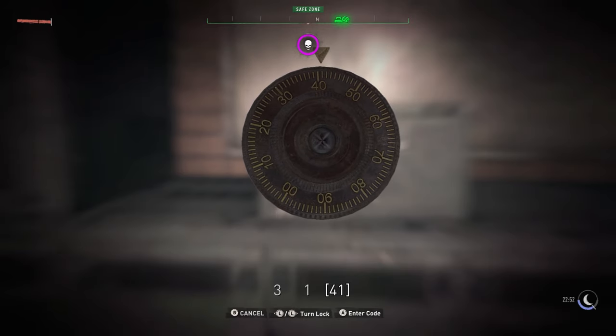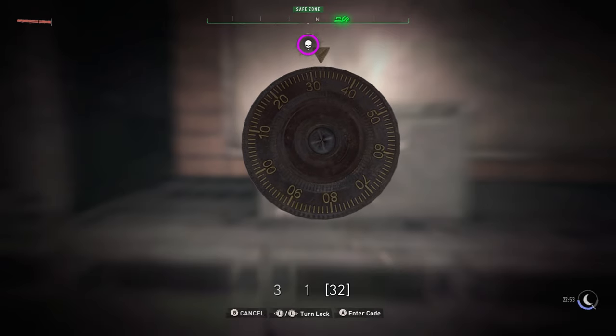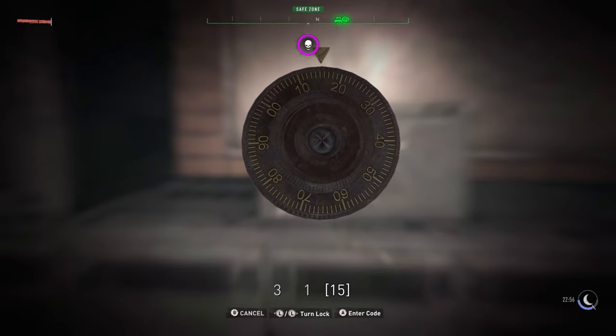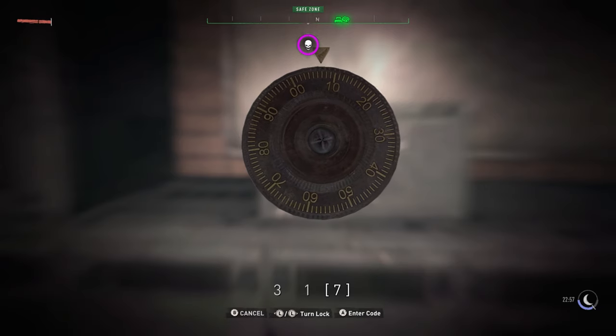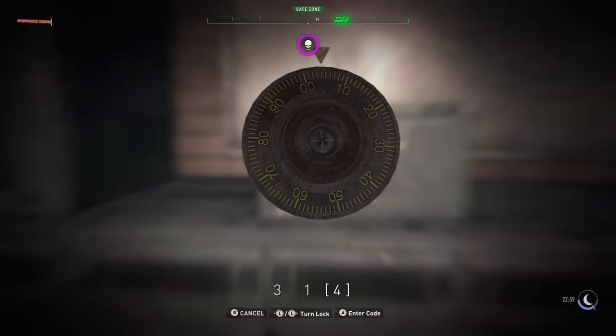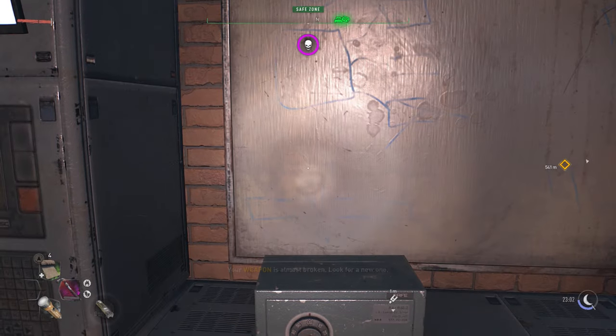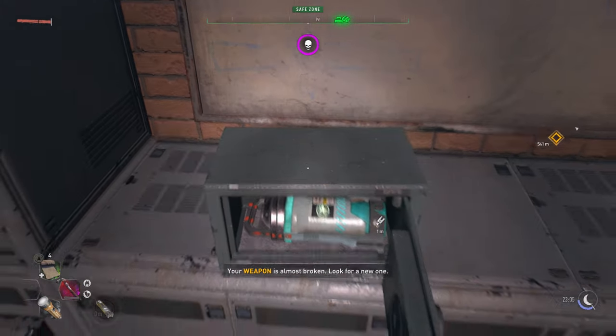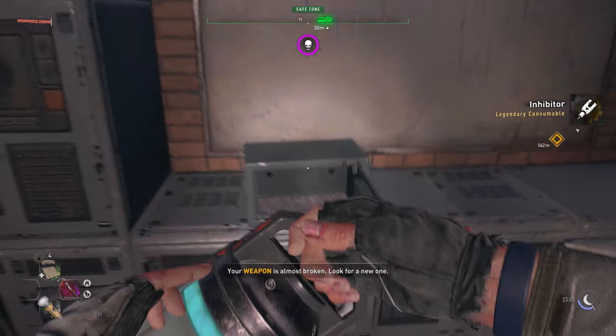Okay, the 50 vibrated again — not going to worry about the 50 though. And then the four. So it looks like we have three, one, four. And there you have it — three, one, four is the code to the Garrison lock. Open the sucker up and there you go, get your inhibitor.